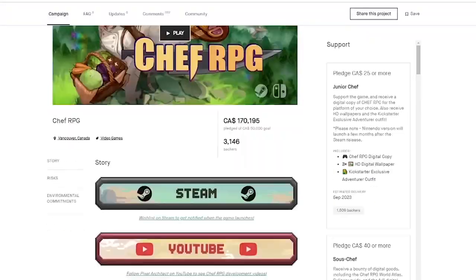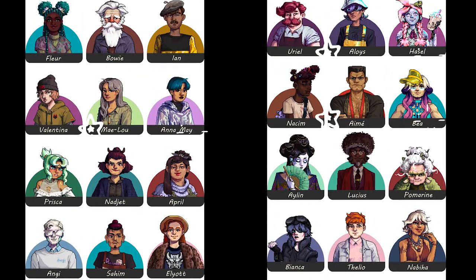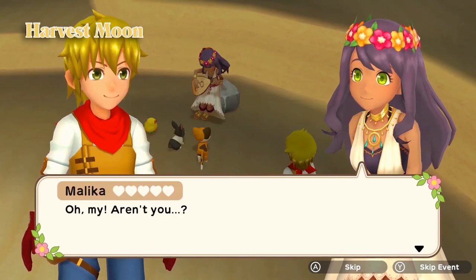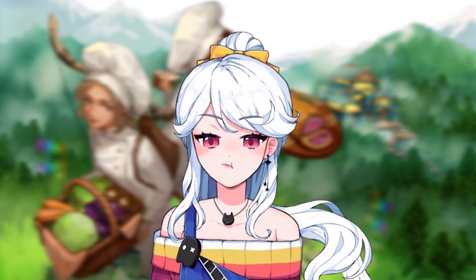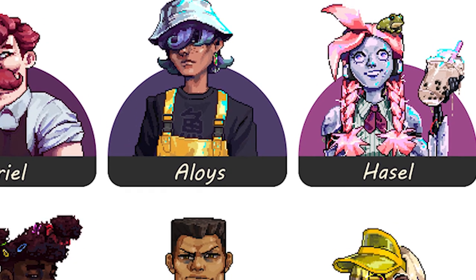On the Chef RPG Kickstarter page, there are 24 NPCs displayed, and holy heck, this is what we're talking about when we want to see diversity. We've talked about diversity in games before, particularly in Farming Sims. And while the scope of a game will, of course, affect the number of NPCs you have and therefore the diversity you have in a game, let's be real — it's 2022 and I don't want to play your game if you only have white straight men.